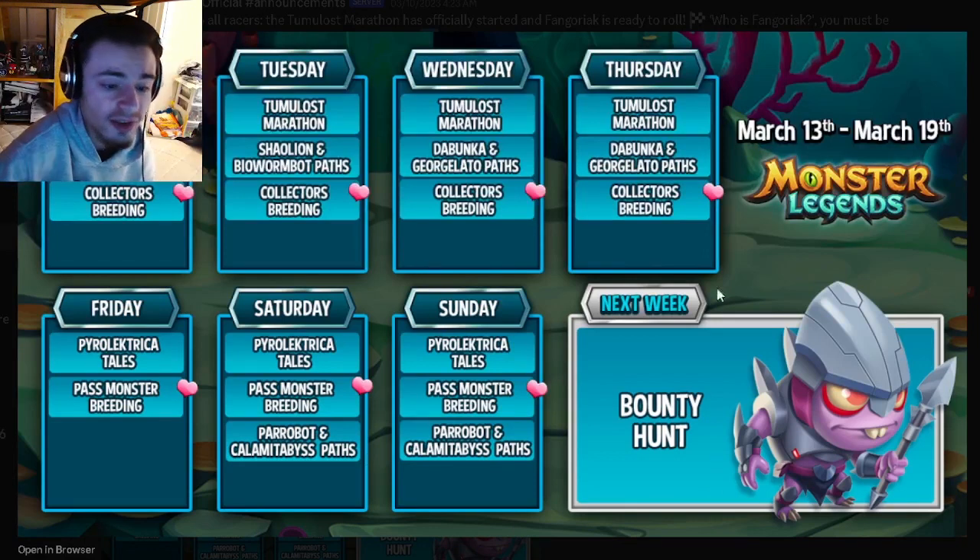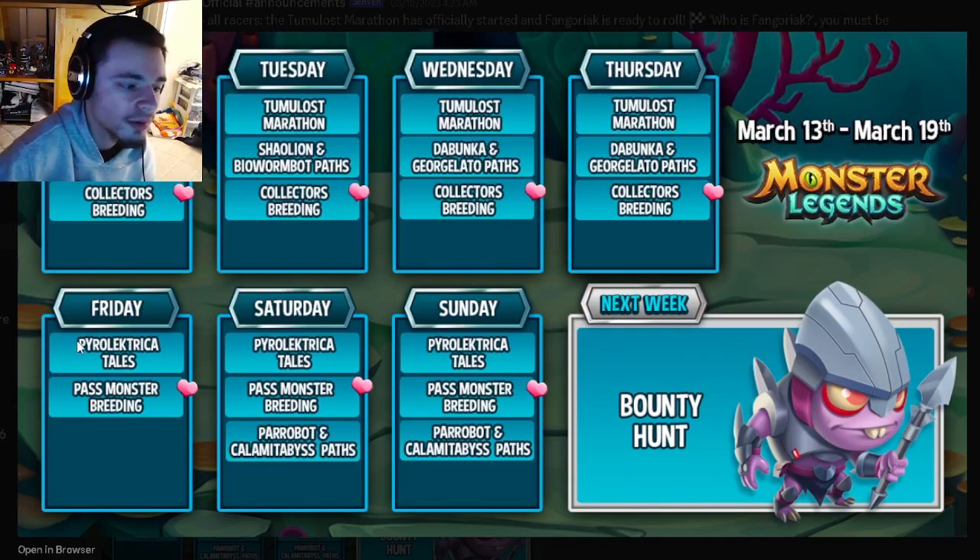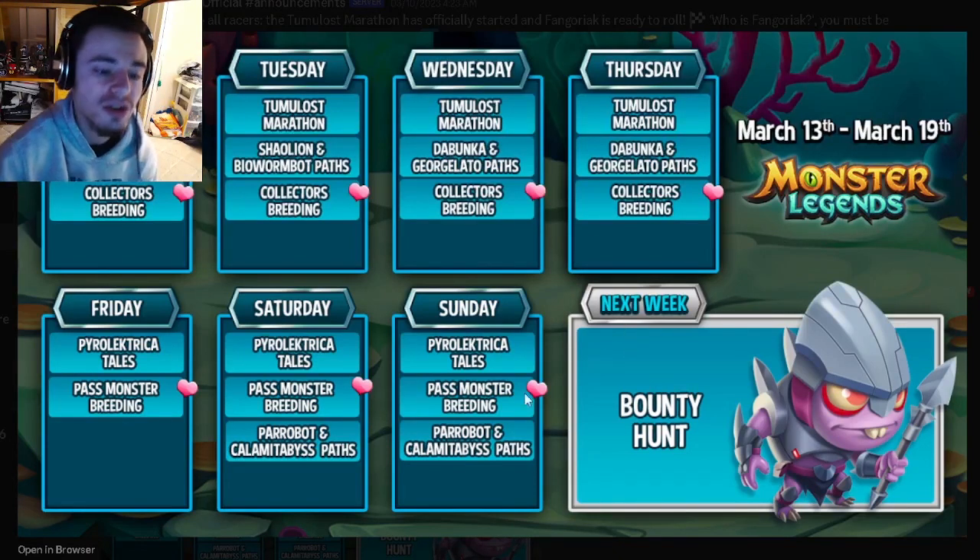Those are all the leaked events for this week as well as the main event for next week. The main ones you want to focus on are the marathon until Friday. The paths can be good for books — just make sure you look at what monsters you need. The breeding events are great for books and for getting some pretty great monsters. Once Friday comes around, start on that Tails challenge, and then next Friday do the bounty hunt.